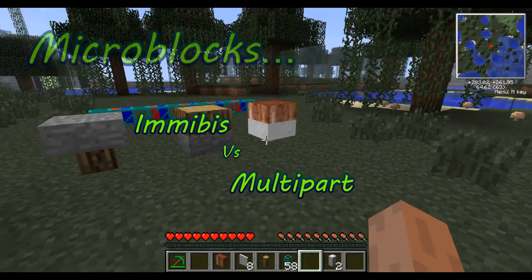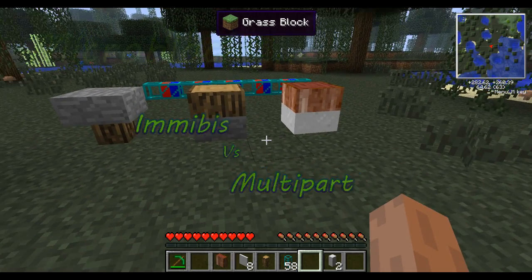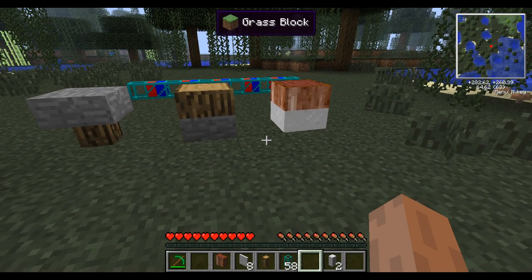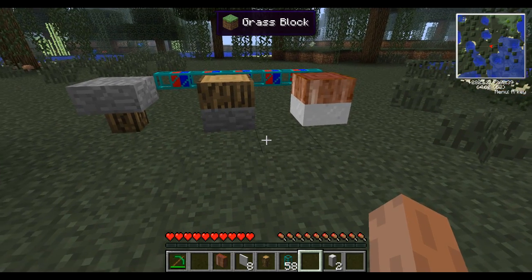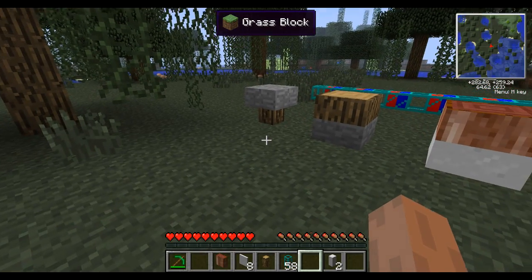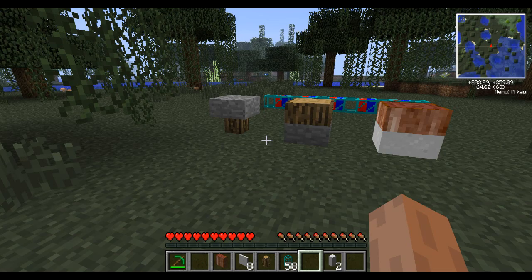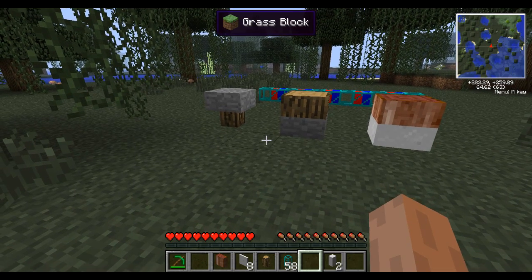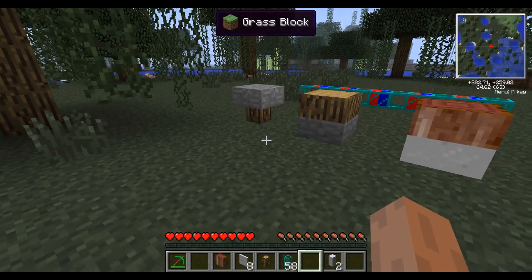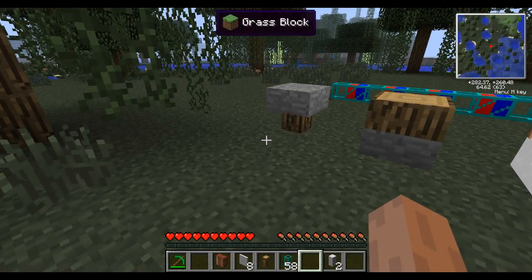The microblock saga - we've got imibus versus this new multi-part micro blocks, and everyone seems to be raving about these new multi-part blocks. I will certainly say that it has one distinct advantage over imibus, but I'm going to display here how, if imibus can sort that one thing out, it has so many advantages over the other that I just can't see why he can't just fix this one thing and just kill multi-part, in my personal opinion.